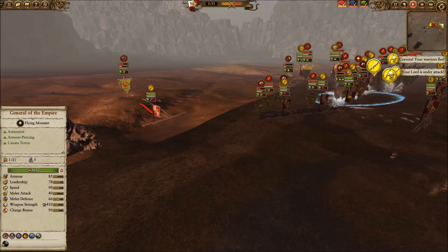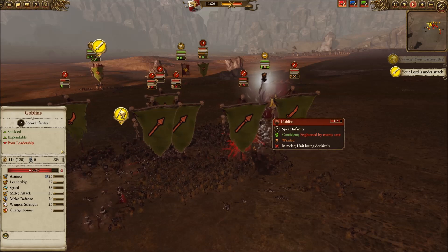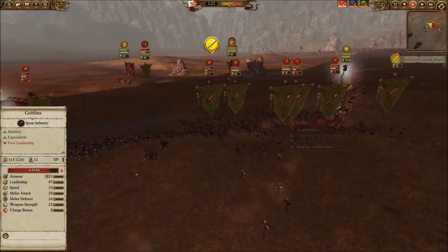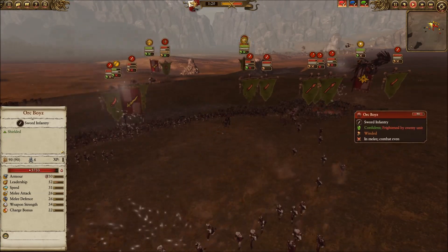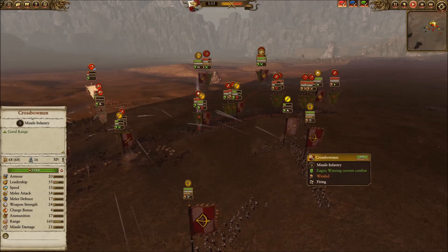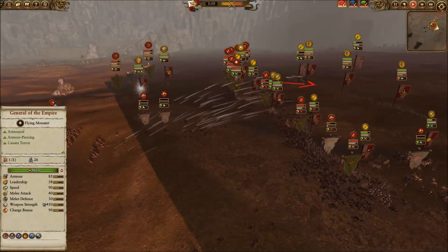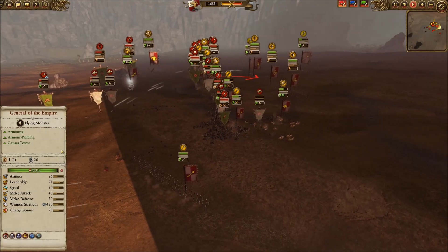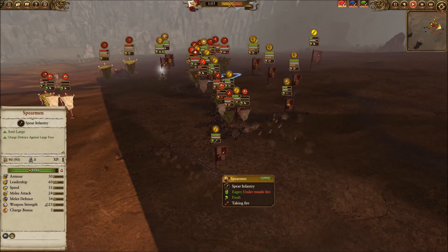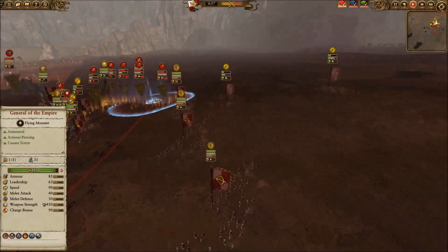This was my mistake — I didn't realize my Spearmen were chasing the flyers, so that was a problem. The general of the Empire comes in and their leadership goes down, making them less effective. I'm using him to push, splash a little, and buy time so he doesn't get into my crossbowmen line. In the meantime most of his stuff in the middle, especially his cavalry, has been pushed back and I still have some Demigryphs left, which is a good thing. I bring back some Spears to get a rear charge.